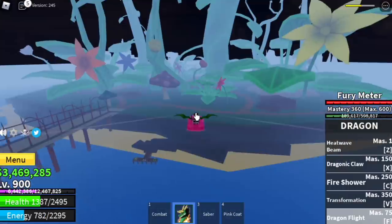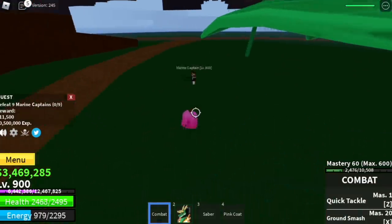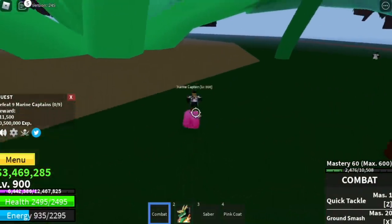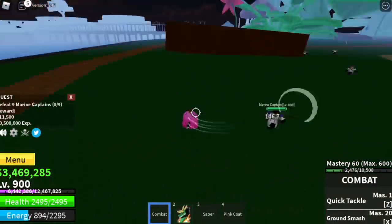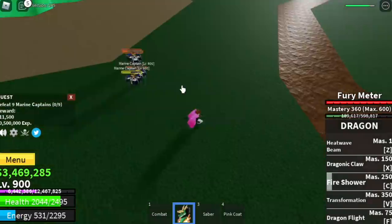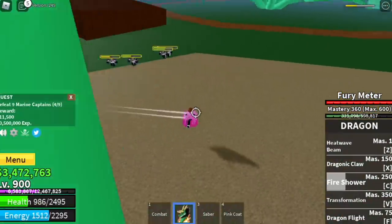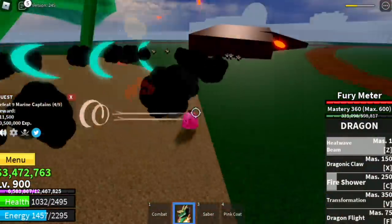When you reach level 900, you can now go to Green Zone and start defeating the Marine Captains. These mobs are hard to defeat, to be honest. So it depends on you if you want to go back to the Swan Pirates. You're going to transform here. Make sure that you're out of the range of those trees. You can still transform outside of the range and go back to this area.